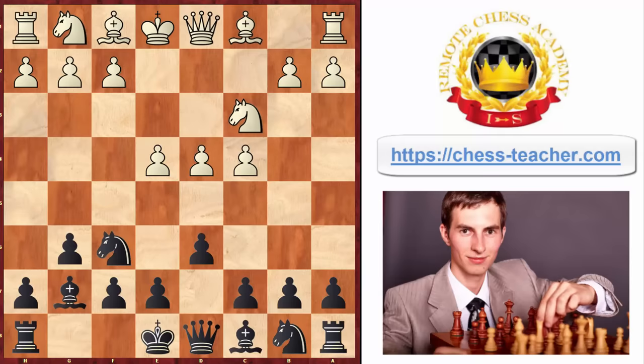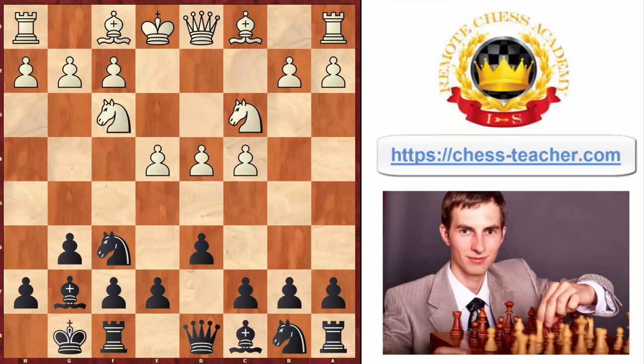White goes knight to f3 as they need to develop their pieces. Then you simply castle, putting your king to safety. White would also need to continue their development and they play bishop to e2, which is the main line and most of your opponents will play just this move.